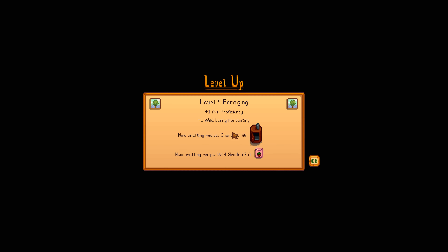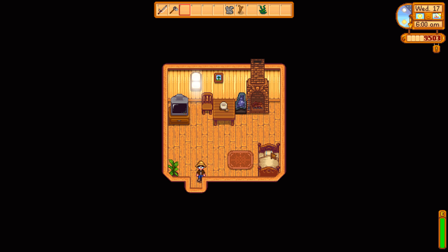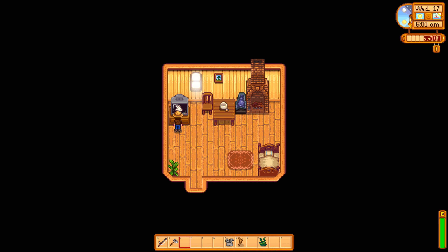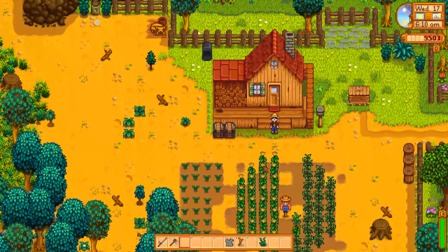Level 4 foraging — finally! We can craft some wild seeds for summer, a charcoal kiln, and we get improved wild berry harvesting and axe proficiency. We made 450 gold just from three blueberry jellies. This is why we need to preserve more jelly — jelly is money, even if it's slow money. The weather report says beautiful sunny day tomorrow, and we get a little extra luck. Finally, that's all I've been asking for!